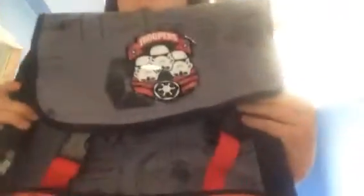And then we have my Star Wars Trooper backpack. It's pretty cool. It has a pocket right here, clips right here. You can open it and put your binder in there. Pretty cool. So that's the Star Wars Trooper backpack.